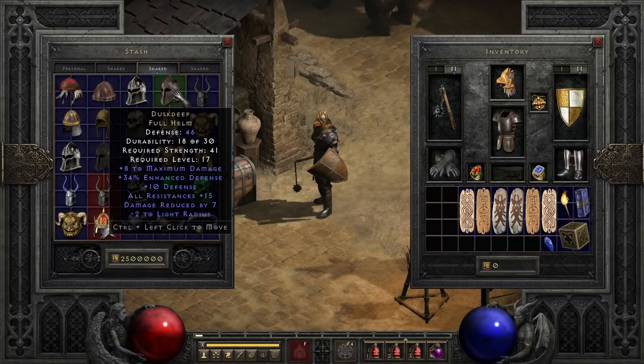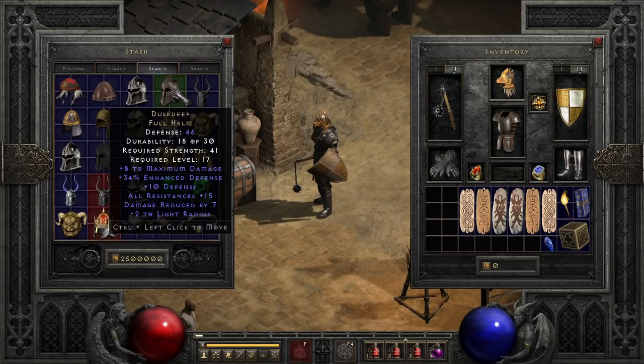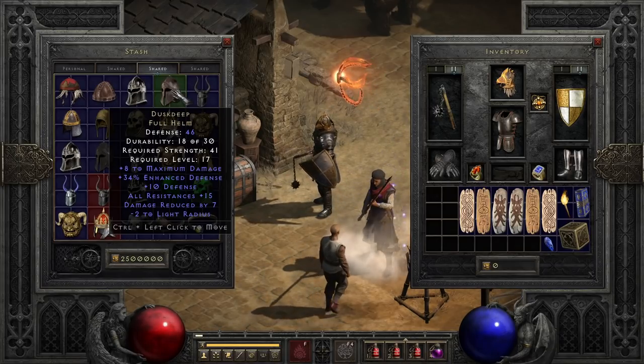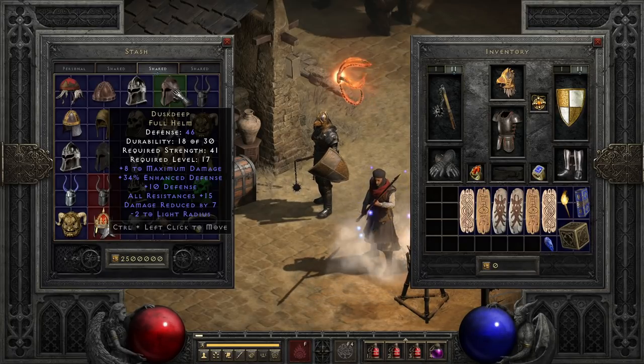Next we have Dusk Deep, an all-around good, albeit fairly mundane helmet for low levels, mostly thanks to the fairly significant 15% resist all. It also has a nice pinch of damage reduction as well as a plus maximum damage that can help out quite a bit early on. The latest I've used one was into mid-Nightmare, but it wouldn't be a terrible helmet for a solo self-found run through Hell if you didn't find anything better and didn't need the plus skills from something like Lore.